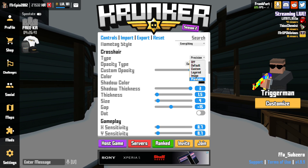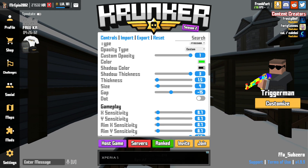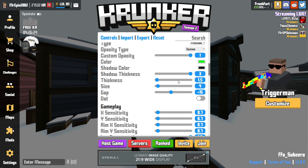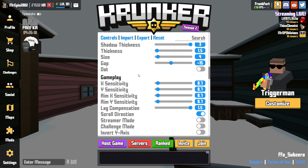Crosshair type is precision, as you can see from the drop-down, and custom opacity I leave on 1. Color is green, shadow is black — I just prefer the green and black color combination. Shadow thickness I keep on 3. Thickness 1.5, size 4, and gap 15. Dot is what appears in the center — I just leave that off.